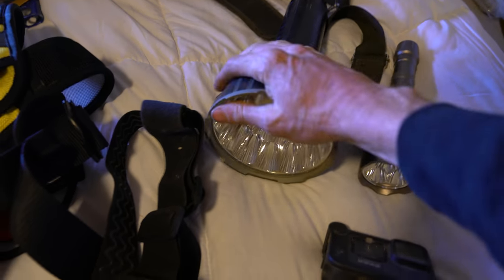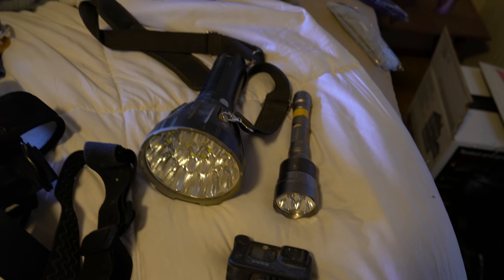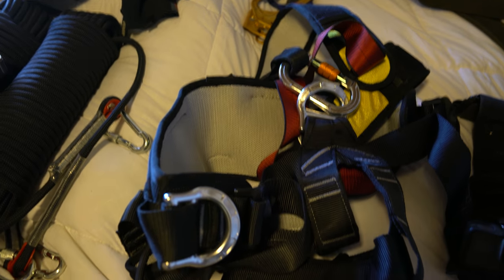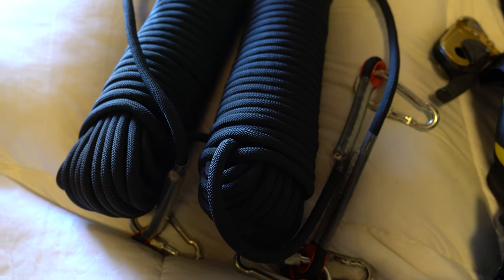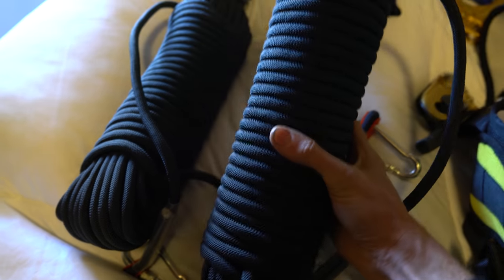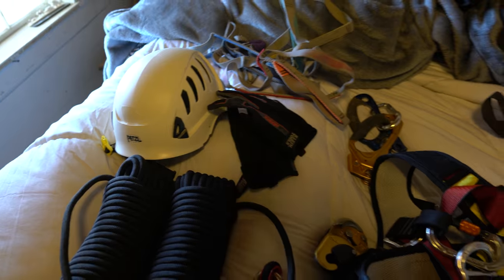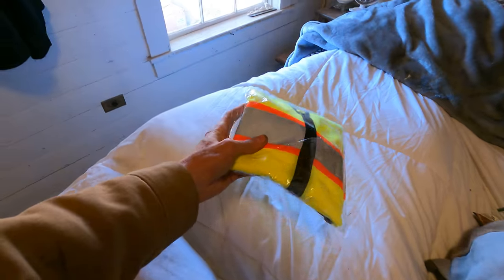Two lights, big light, UV light just in case, headlamps, full body harness — the old one I wasn't comfortable with so I got a new one. Gloves, brand new rope — before I was using rope left by the last owners. Got the helmet, and even a reflective vest, which I'm going to tell Johnny he has to wear.